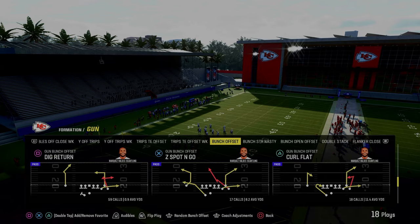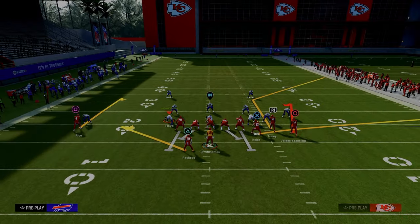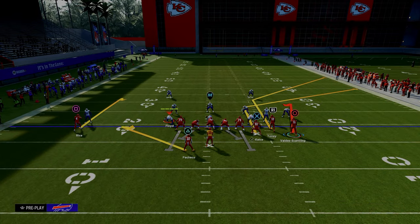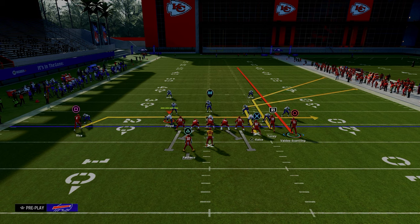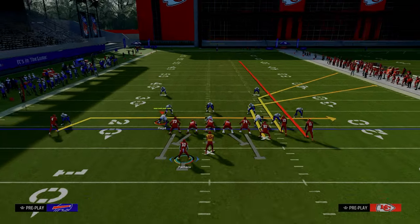The play we're going to be talking about today is Curl Flat out of the Colts Bunch. The setup for this play is we're going to put the tight end on a tight end apprentice corner, streak our outside Bunch receiver, block our running back, and drag our solo wide receiver. This is the big corner, little corner concept out of Bunch.